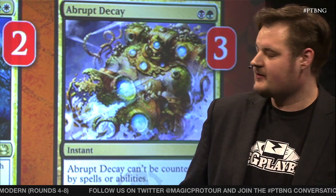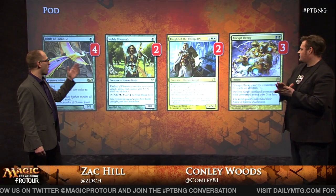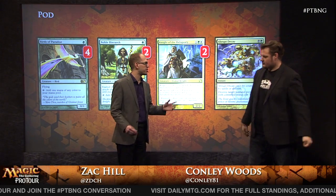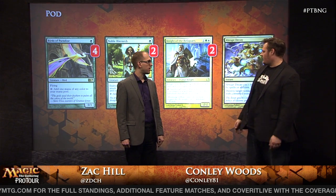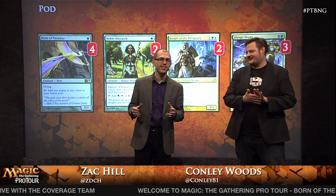If we can go ahead and look at some of these slides, we see four Birds of Paradise, two Noble Hierarch, two Knights of the Reliquary, and three Abrupt Decay — one of your only non-creatures. This is kind of the core of the deck. Abrupt Decay is just very good in the format. And then we're basically just producing mana and have a little bit of trickiness with the Reliquary — things like having Bojuka Bog in the main deck, which adds a lot of versatility. That's kind of the fair element of the deck.